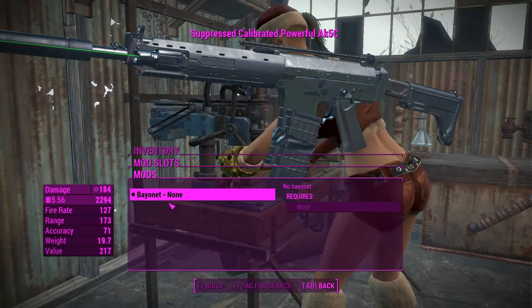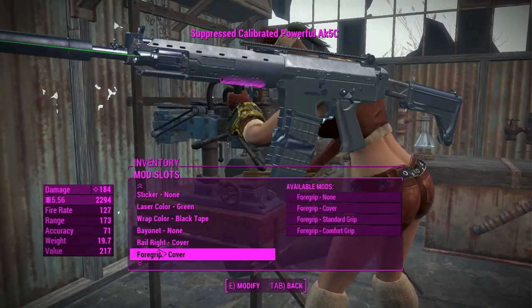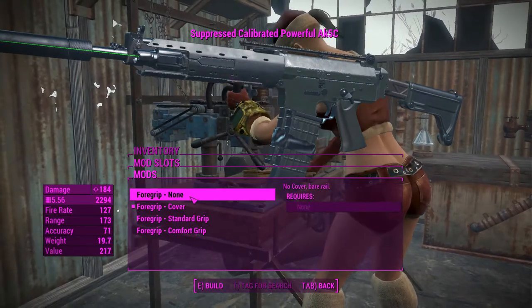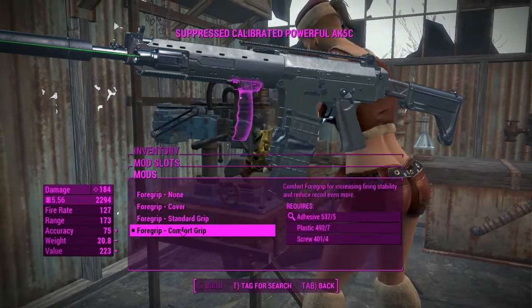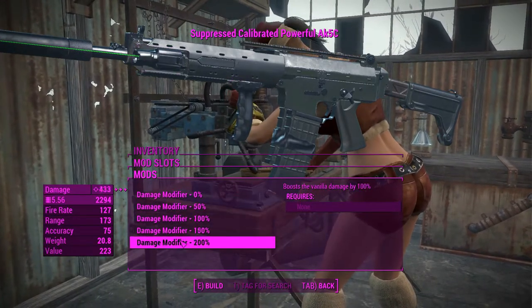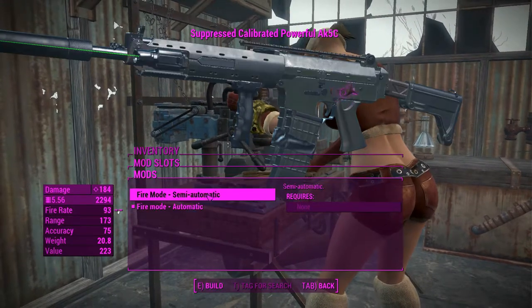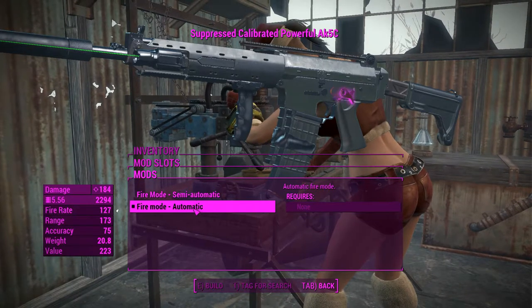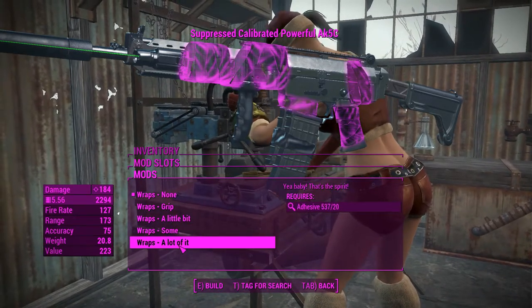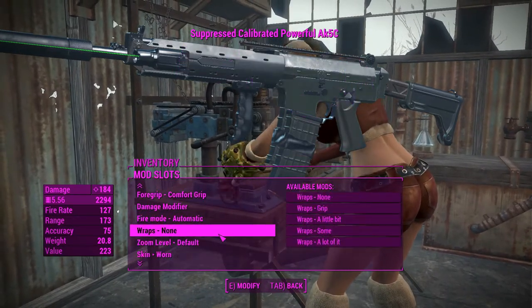There are no bayonet customization options or magazines for a bayonet, which is probably a leftover from another weapon it was based on. For grips, you can have nothing, a cover, a standard grip, or a comfort grip which helps control recoil. There's also a damage modifier option that appears when you install the mod — if you're not seeing it you probably haven't activated it. This is also where you change the fire selector, which actually moves a physical part on the gun — great attention to detail. You can also cover the weapon in a lot of duct tape, though it looks hideous and costs a lot of adhesive.